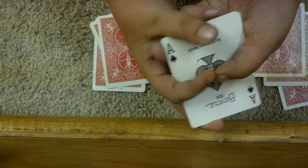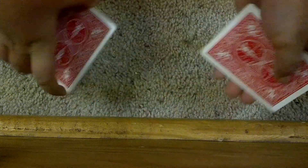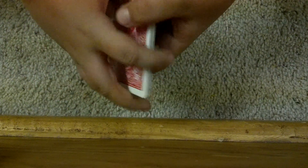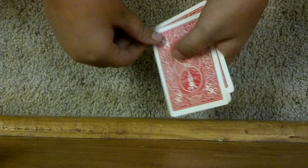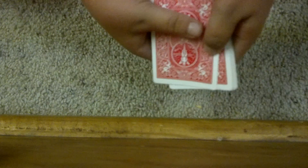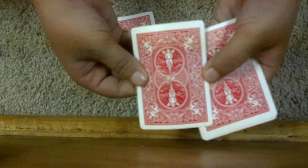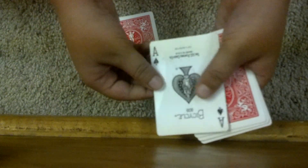Oh my gosh, the ace of spades! It's kind of freaky, but they don't normally pick an ace of spades. Okay, you spell out A-C-E and place the rest of the pile on top, then O-F, then S-P-A-D-E-S. I'm predicting that your card will be in the fifth position. One, two, three, four — here is the fifth card. And it is indeed the ace of spades.